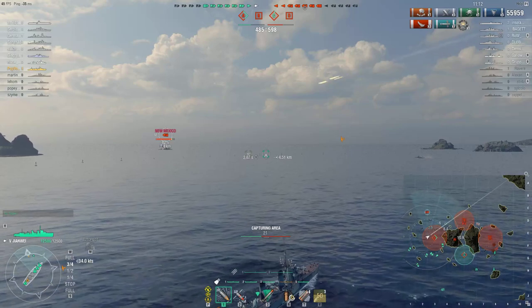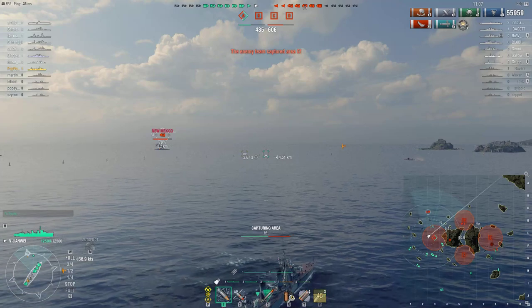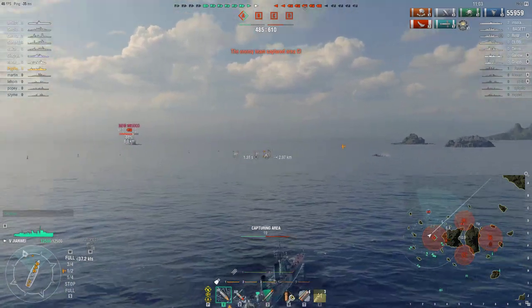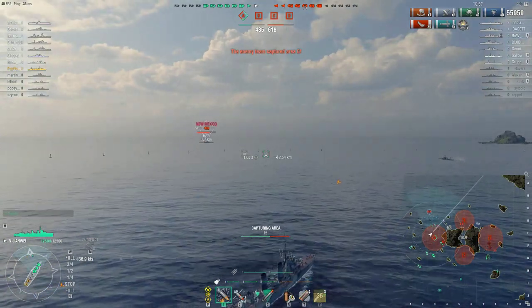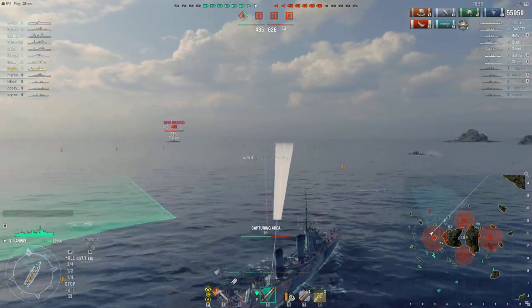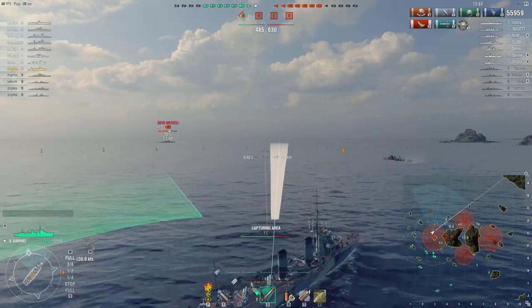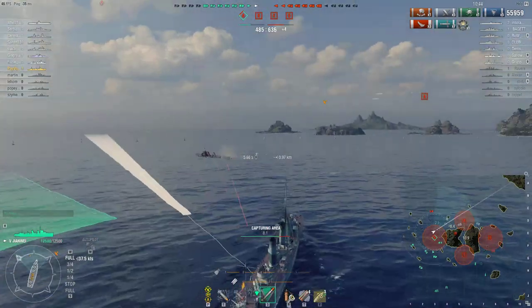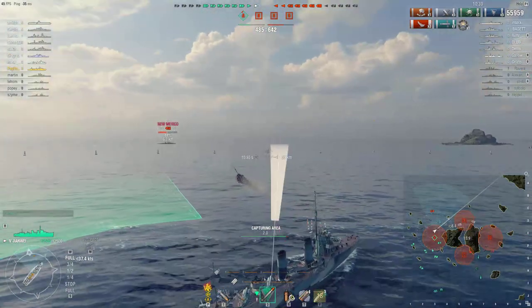So what do you think is the next target? We've done a pretty fantastic job so far. Unfortunately the other flank collapsed - it's always like this on Two Brothers: one flank collapses and the other does well. I dislike this map because players can't split - they all go one side. Now the enemy controls everything and this team doesn't have a single cap.